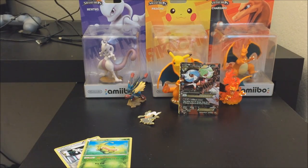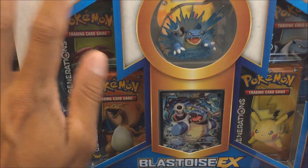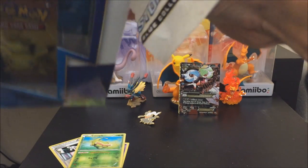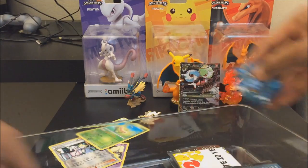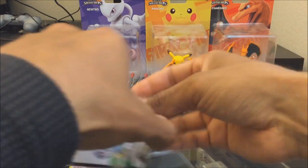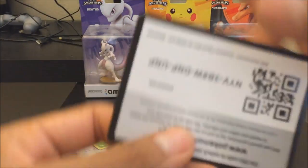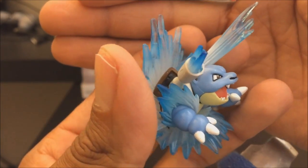So the Blastoise box comes with a promo card and a little toy, just like the Charizard box. It also comes with four packs. It's the same as the Charizard box, just the Blastoise version. There's also a Venusaur box and a Pikachu box coming out, so obviously I'm gonna get those. Here's the code — check it out.